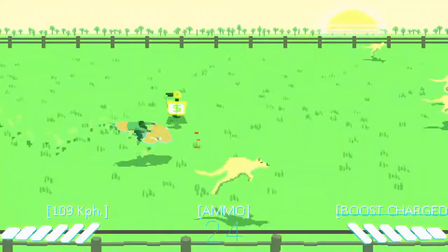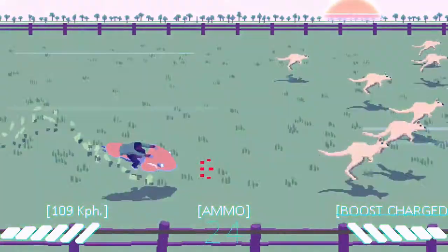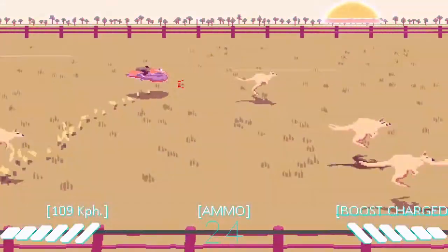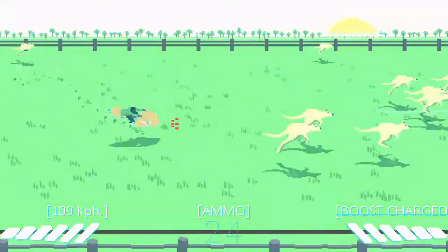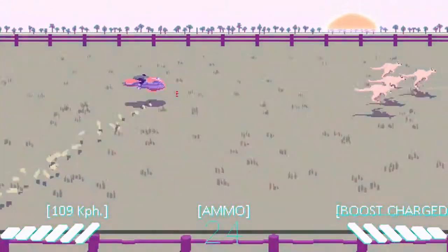We played a game this week. We both had the same reaction to the game, which I think is amazing. We played the game called Desert Child. It was developed by Oscar Brittan and published by Acapara Games. It was released December 12, 2018, for the price of $11.99.